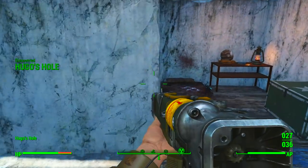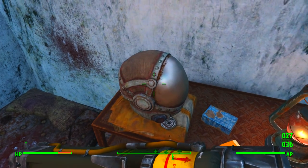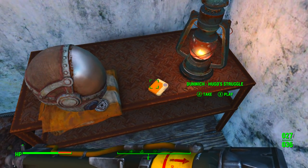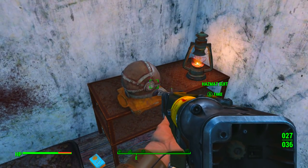I'm going to come into this room, and you'll see it right here — the hazmat suit sitting right there. There are a few other collectible pieces of loot around here that you can grab if you'd like, but we're here for the hazmat suit.